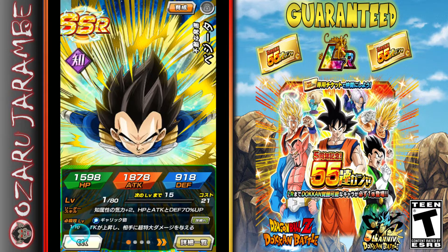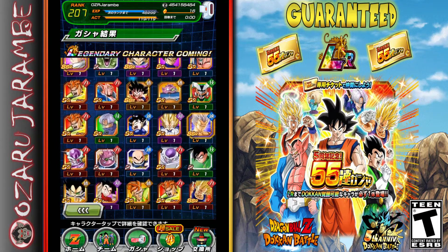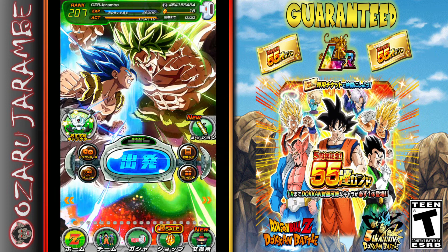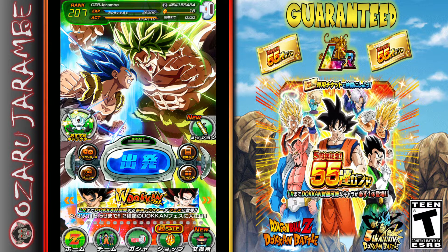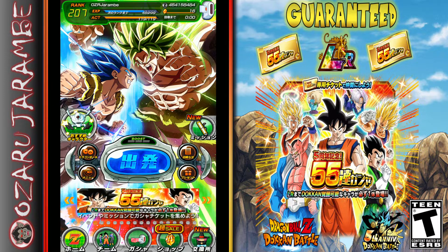I'm absolutely happy with that summon — a lot of units but I'm okay with how it turned out. I know a lot of people have said they got their guaranteed LR and pretty much nothing else, but I'd say this summon was absolutely stacked. I think I've already got that Vegeta awakened — yep, I do, so I'll have to revert him back. I don't believe I have the Cell Juniors awakened — nope. I've got to work on a lot of my units on my JP side. Anyway, that's pretty much the whole video; I just wanted to show you guys the 55-unit multi-summon and I'm absolutely excited for how that turned out.